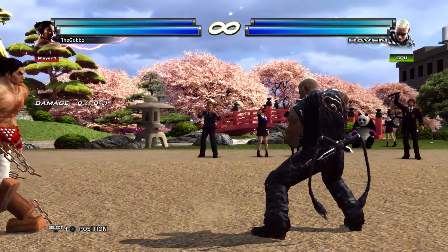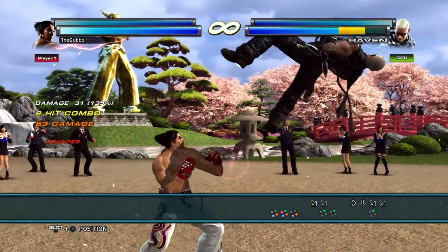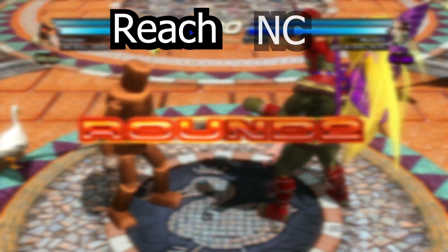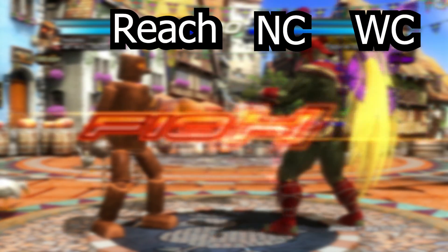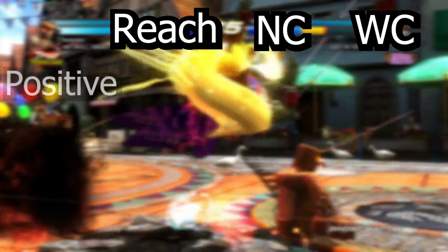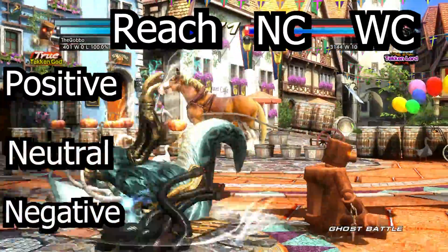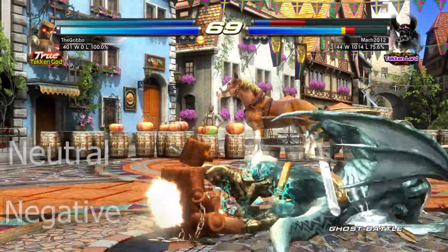So I decided to compile and tally up all these unique changes and put them into a very simple chart. Here, let me show you. At the very top, we have three categories: Reach, Normal Combos, and Wall Combos. These are the three major things that are affected by Mokujin's unique height. And on the left, we have Positive, Neutral, and Negative.